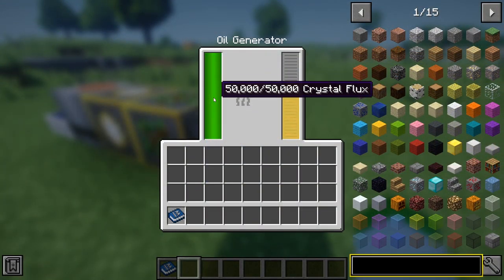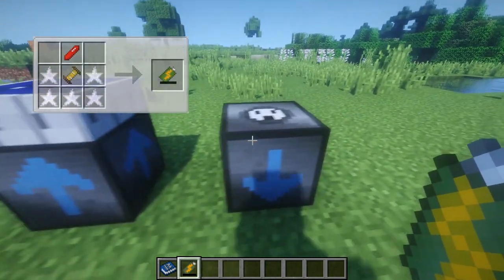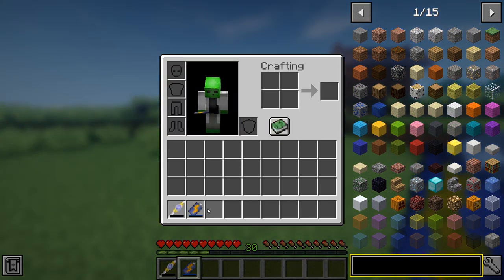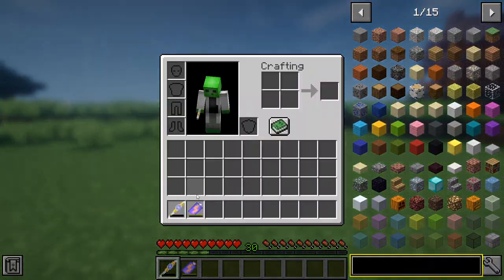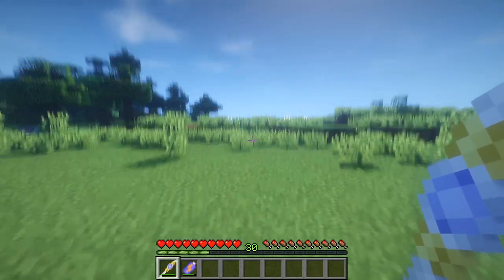Transferring CF can be performed in one of two ways. Batteries can be used to hold CF through energizers and can discharge power into enervators that discharges items. A cool feature about batteries is that if they're set to discharge mode, which can be done by sneak right clicking, it will charge up any powered items like drills or rings in your inventory without any fuss, which is handy on the get go.